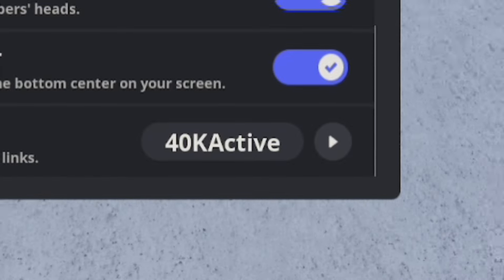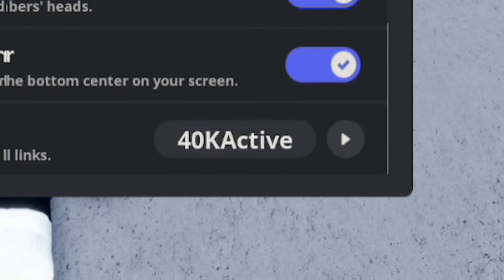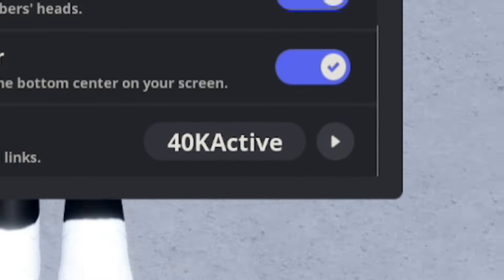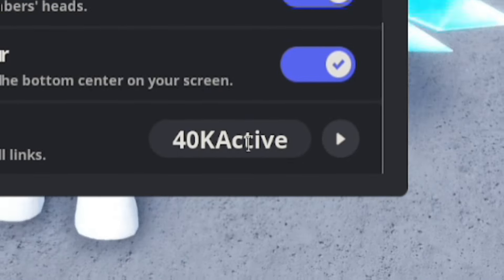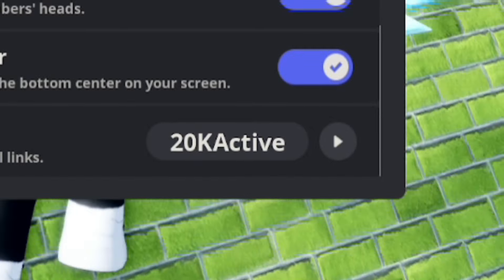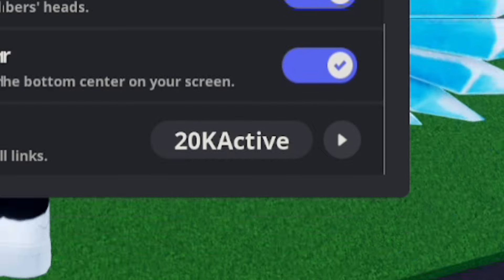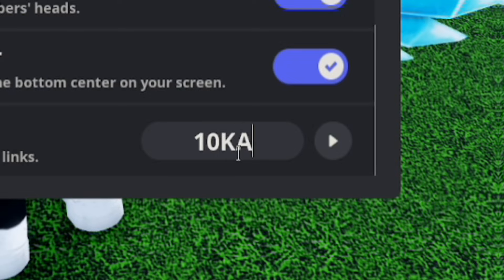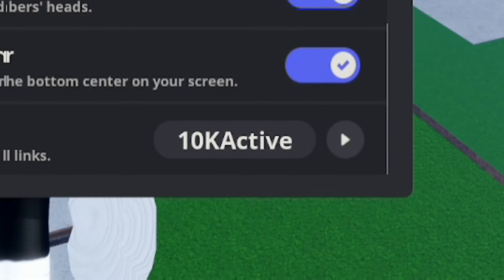Redeem 40K ACTIVE and let me know what level you are inside Meme C — I'm currently level 53, which is a bit of a noob. Next, redeem 20K ACTIVE — 2-0-K-A-C-T-I-V-E — for some more gems. After that, redeem 10K ACTIVE — 1-0-K-A-C-T-I-V-E — which should give you a bunch of cash and gems.